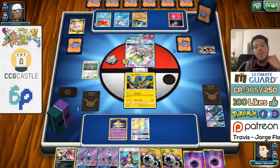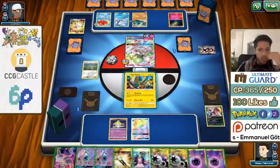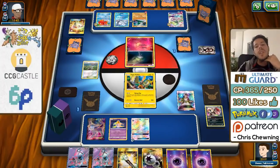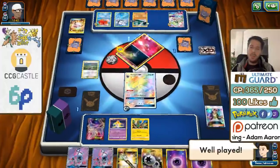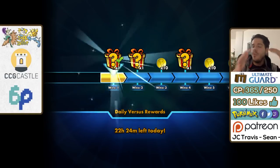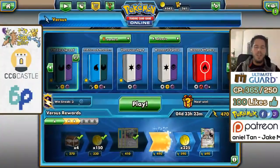It would be cool to knock out the Gardevoir with Jirachi — that would actually be pretty cool. To do that we need a Choice Band. We don't get the Choice Band, so I'll just bench this guy, attach this, and Guzma up the Ralts since we're still dealing 60 damage. Well played to my opponent — that was a pretty cool match to showcase the potential of the deck. It definitely has some weird strategies and you have to find the right win conditions, but as long as you have a plan and execute it well, you have a chance.